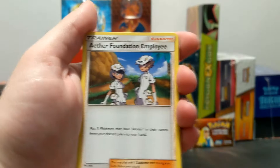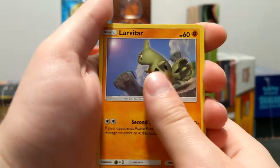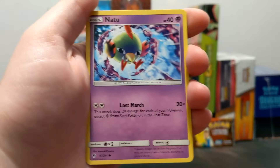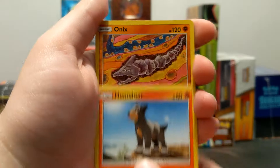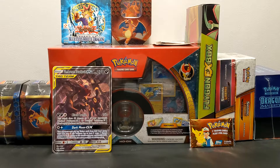We got Ground Slash Fighting Energy, Aether Foundation Plea, Kuralia, Mantine, Larvitar, Litwick, Chikorita, Natu, Houndour, Reverse Onyx, and ooh — nice — this looks pretty sweet. We got Hollow Suicune! That's one I haven't seen before, that's pretty nice. So not complete duds so far as we hit the halfway mark.